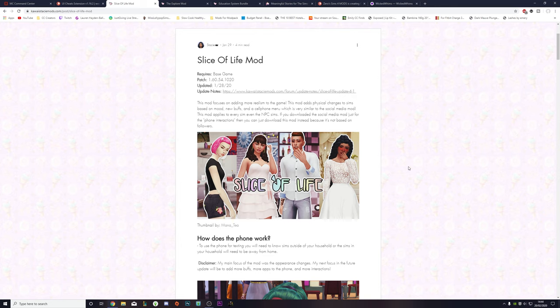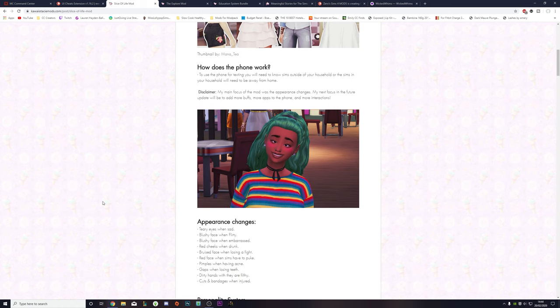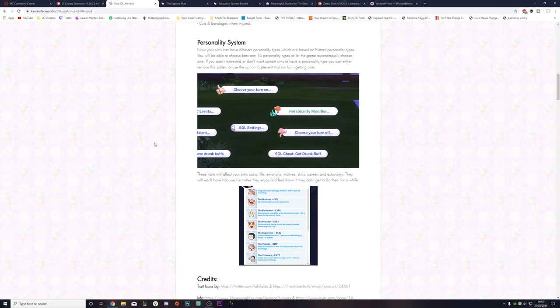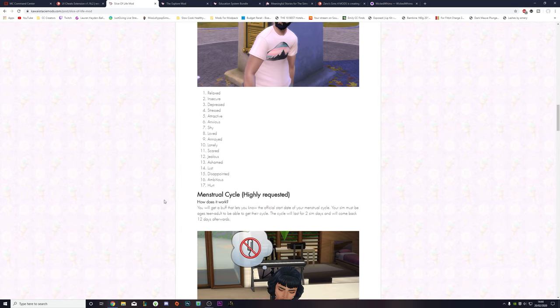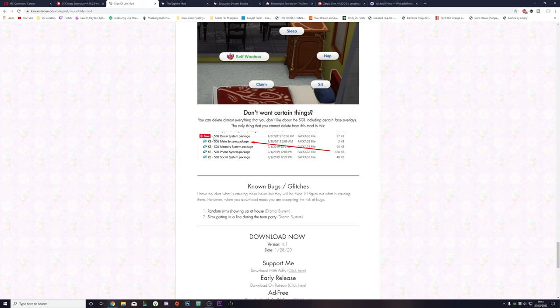Moving on to our third mod: the Slice of Life mod. You guys have probably heard quite a lot about this one because it is a must-have for gameplay. It's been through a bunch of different updates and has really improved the way the game works. There was a lot we were lacking regarding families and sim development, especially with teenagers and children. This mod is made by Kawaii Stacey. You can delete any parts you don't want — for example, if you already have the drunk system from another mod, you can just delete that from Slice of Life.